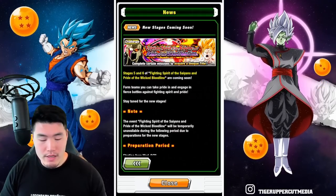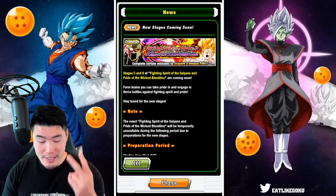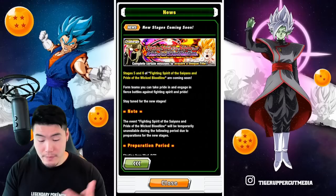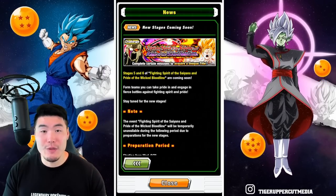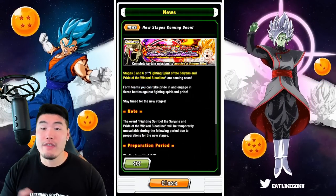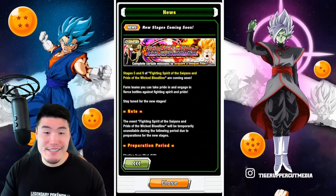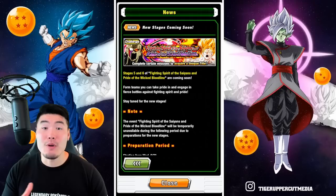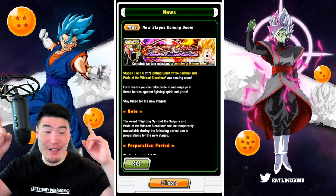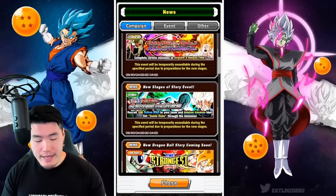We also have some new stages for Fighting Spirit of the Saiyans and Pride of the Wicked Bloodline — two new stages, to be exact. One versus the Core Metal Cooler and another one facing the Goku side. These two stages are dropping on the 21st along with everything else. We're also going to be getting a special title once we complete all the stages, which you guys saw in that producer's letter from last night.